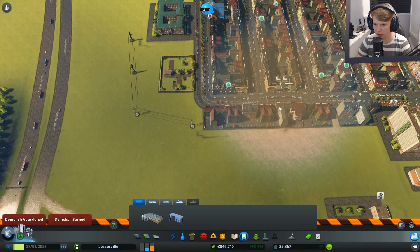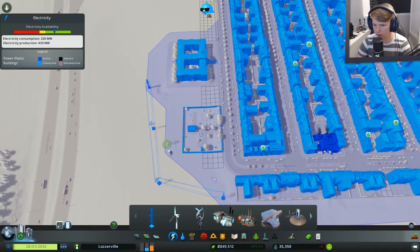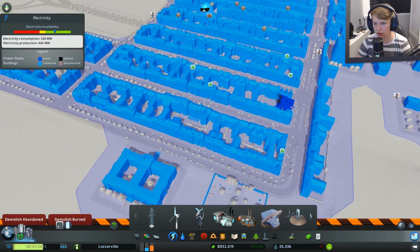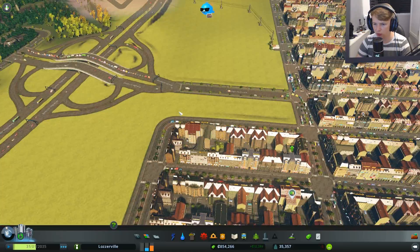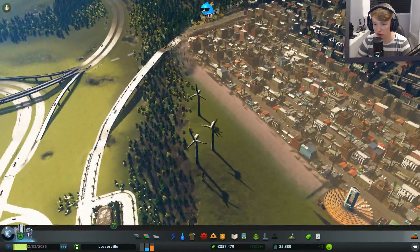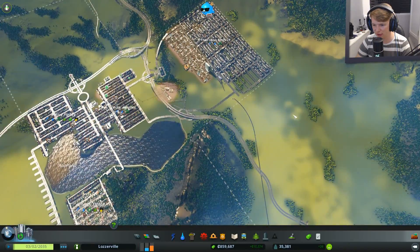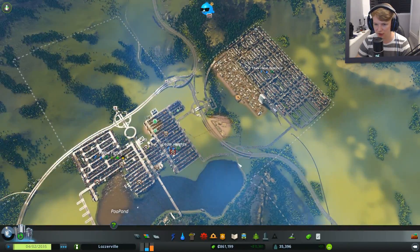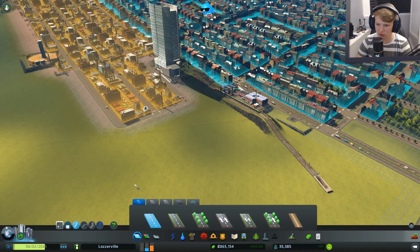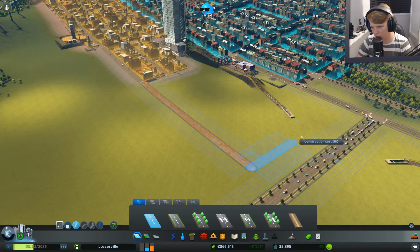We can get rid of some of these power line connections since they transfer through as well. Just cleaning up the city. We've got more industrial demand — dirty industrial — but we're actually running out of space, which isn't good. Next time we upgrade, we need to expand this right here because we're rapidly running out. We want to keep it close to home, don't want to be branching out too far.